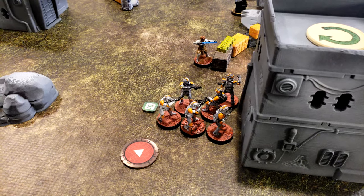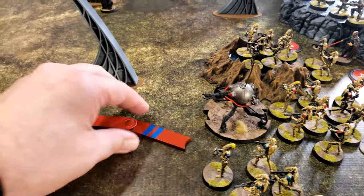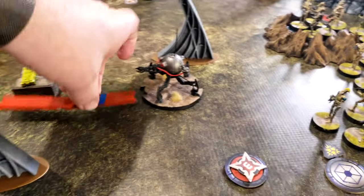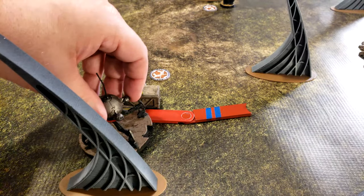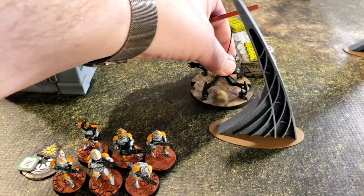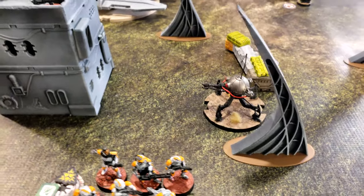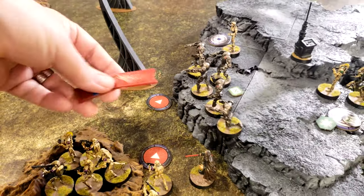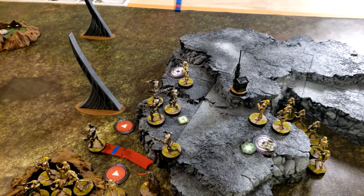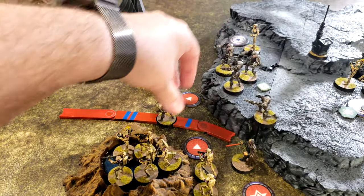Drew the core clone unit — they spend their full action to climb the building and get the high ground. The spider droid activates next, moving forward twice to reposition. Then the B2s take a short move forward and a regular move to advance up the board.